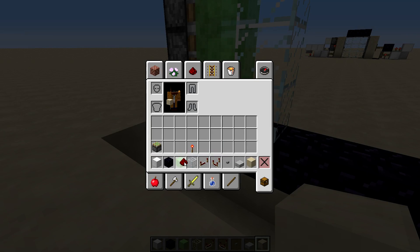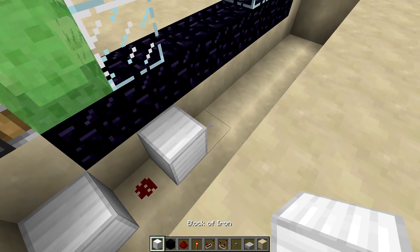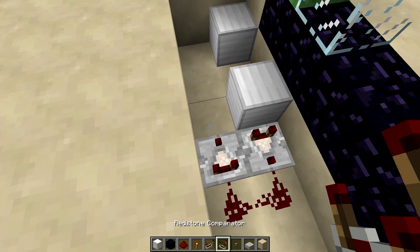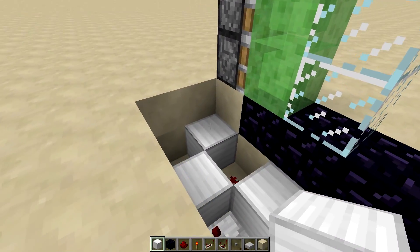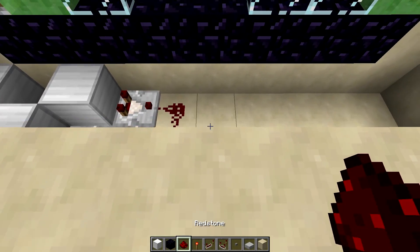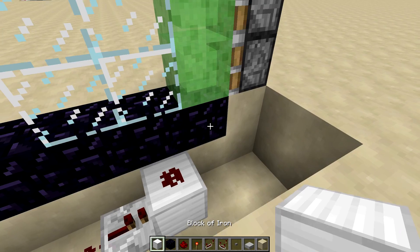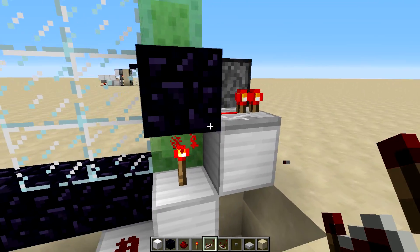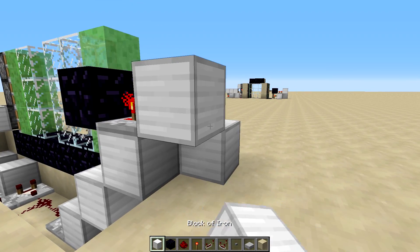Grab the redstone and place a block here with a redstone dot, another block with a comparator pointing out of the block, then redstone, another dot of redstone, two comparators facing in the other direction, and then a block — that's the timer. Close this side of the door by placing a torch here and a block on top. Then close the other side by placing a redstone repeater on normal delay, a block with redstone on it, a block with a torch, then an obsidian block, a block with a repeater facing this direction on two ticks of delay, another block with a dot of redstone, and a block in the corner.